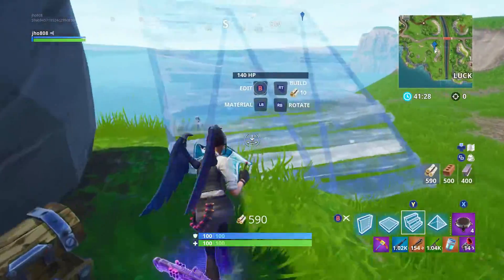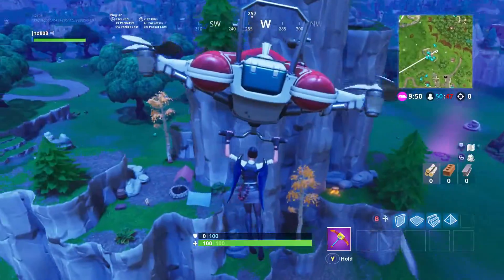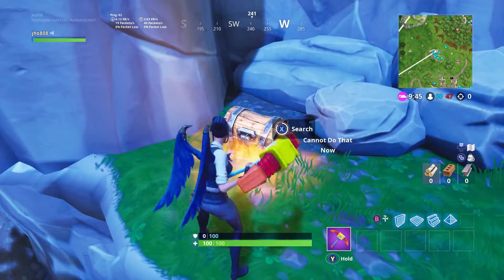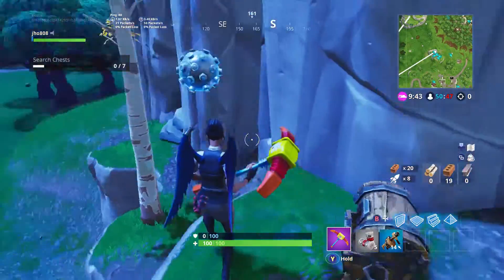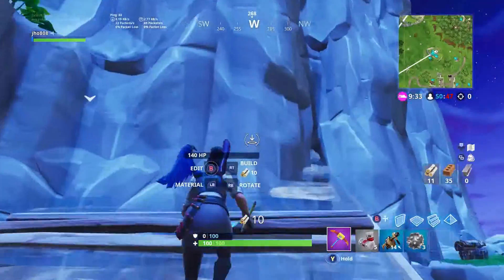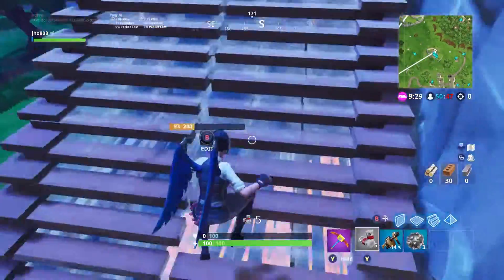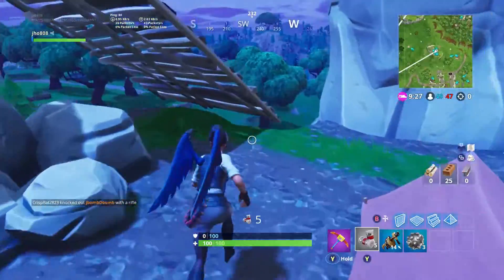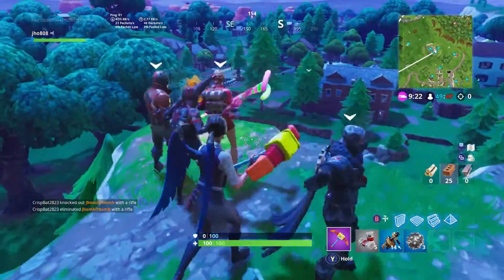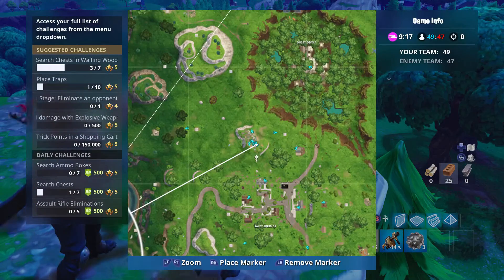Moving on to the other challenge in this video, we got the location of the battle star for this week. This one says to follow the treasure map found in Shifty Shafts, but like every other week, you don't have to go to Shifty Shafts to look at the treasure map — you can just go to the location of the star itself and collect it. This battle star is located on that tall chimney-looking rock, which is southwest of Dusty Divot or north of Salty Springs. It's not at the very top of the rock but on one of the lower plateaus on the side. Just go there and collect the star to get credit for this challenge.